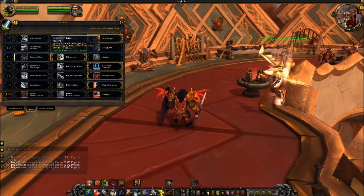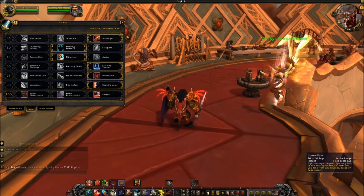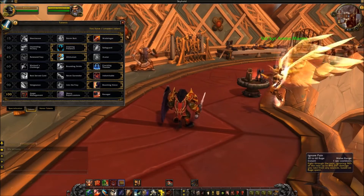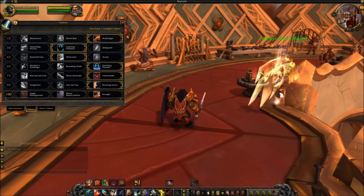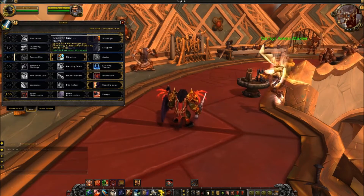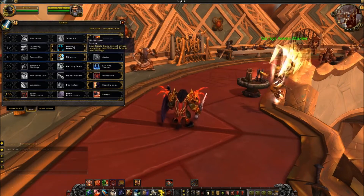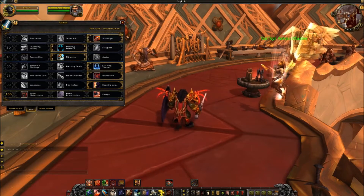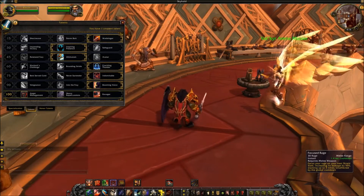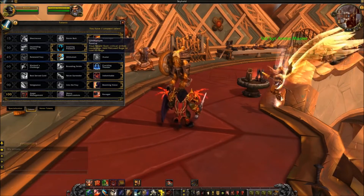In the level 45 tier, Renewed Fury causes Ignore Pain to also enrage you, increasing all damage dealt by 10% for six seconds. Ignore Pain is a one-second cooldown, 20-to-60 rage damage mitigation ability brand new to Protection Warriors. There's also Ultimatum — your Shield Slam critical strikes cause your next Focused Rage to cost no rage. Focused Rage increases Shield Slam damage, so you can bounce them off each other for a powerful hit. Lastly, Avatar is unchanged from live.